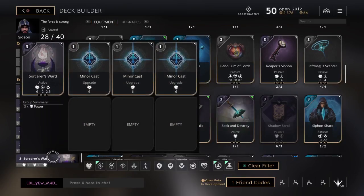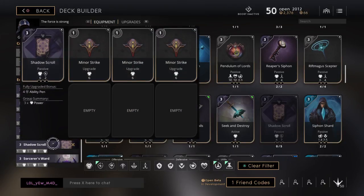Then we're gonna start off with our shadow ward. We're gonna put all just one drops into damage, and we're just gonna fill that one first. And then we go to this shadow squirrel — it's just all one drops into it, and we're just gonna put more damage into it.